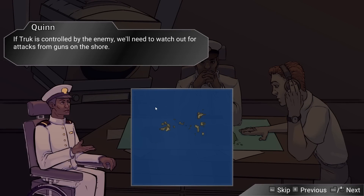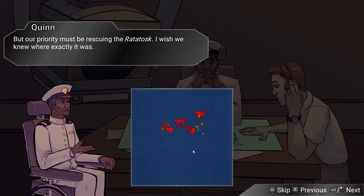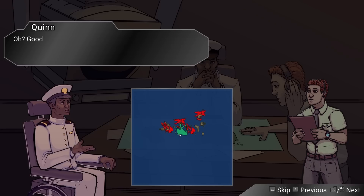Mission planning: you get a cutscene with some lore, then right into mission planning. If Truk is controlled by the enemy we'll need to watch out for attacks from guns on the shoreline — a naval bombardment situation. There were airstrips on these islands, so we must assume the enemy will be using them. Our top priority is rescuing the Ratatosk — her signal came from right in the middle of the island chain. We'll have to protect her ASAP.